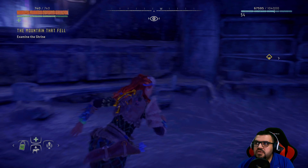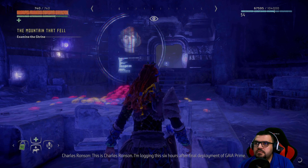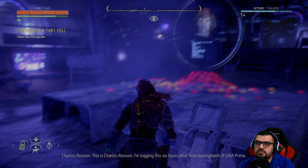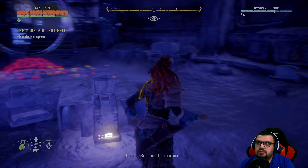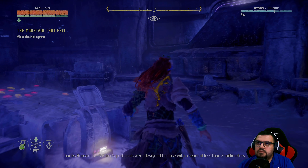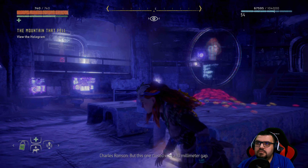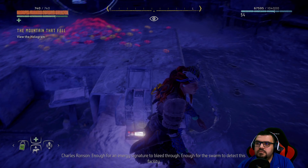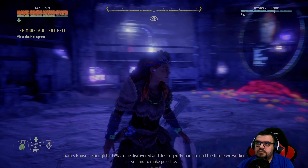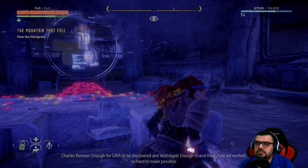Let me use this. This is Charles Rodson. I'm logging this six hours after final deployment of Gaia Prime. This morning, an access port seal malfunctioned. Gaia Prime's port seals were designed to close with a seam of less than two millimeters, but this one closed with a 10 millimeter gap. Enough for an energy signature to bleed through — enough for the swarm to detect this facility, enough for Gaia to be discovered and destroyed, enough to end the future we worked so hard to make possible.